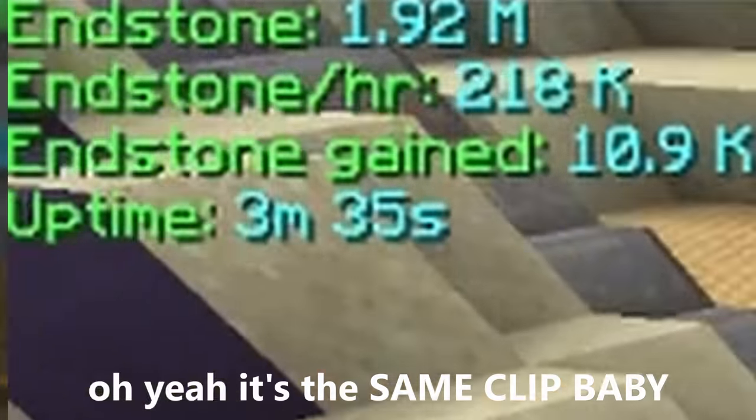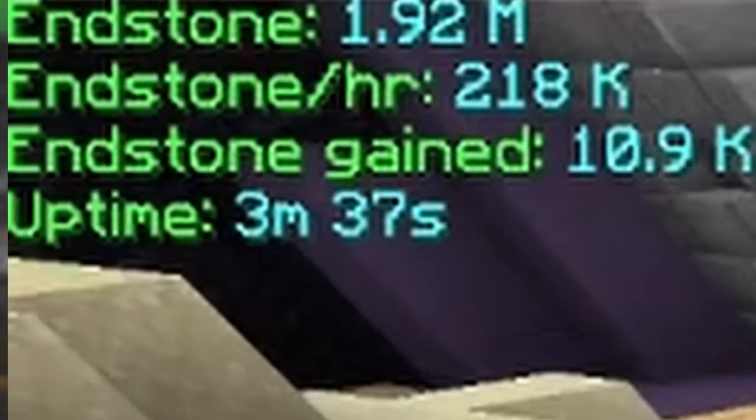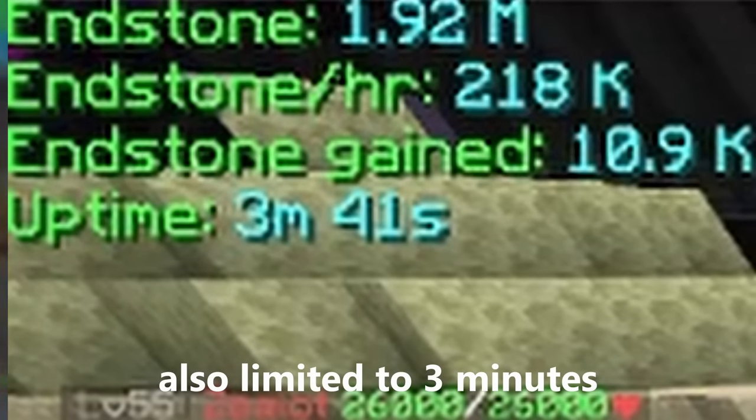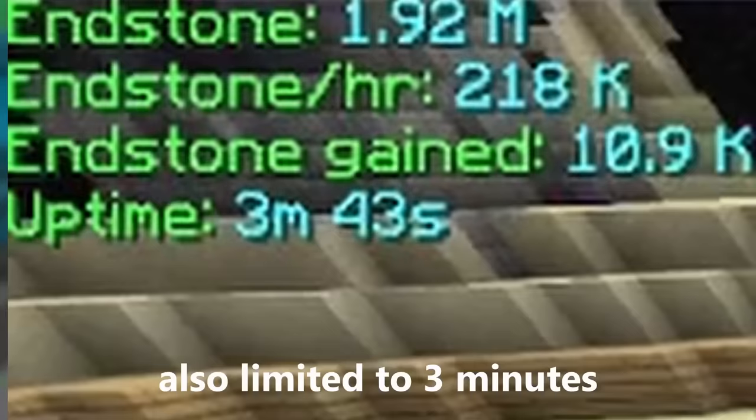For people who don't really care about cull weight but still want to track what they're doing, there's also the collection tracker. This does exactly what it sounds like — you pick a collection, and the tracker will track it for you. This one is also sadly only able to update every 3 minutes, but it is so worth it.